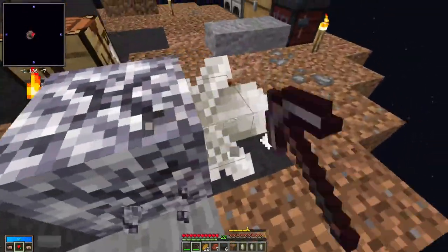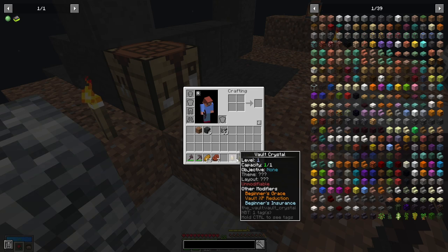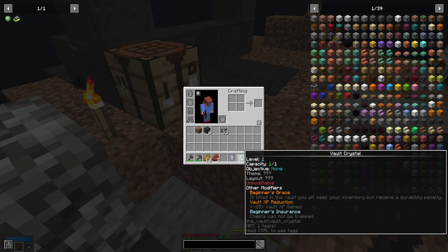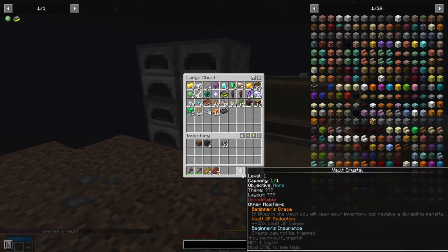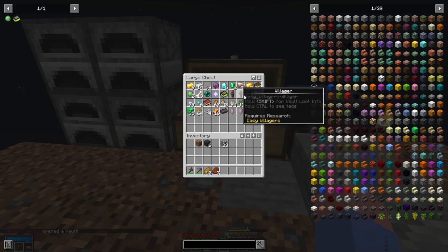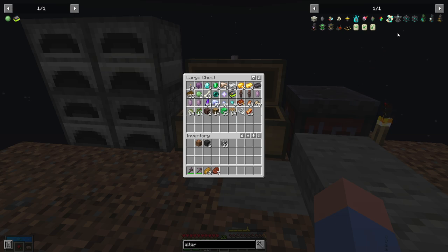I'm going to harvest all these crystals and you're going to notice something on the crystals that is a little disappointing. So, Volt XP reduction. That means for this next Volt, we're going to get a little bit less XP when we leave. There's one thing that I'm looking forward to.